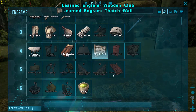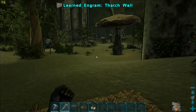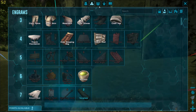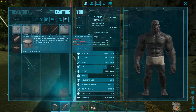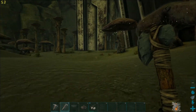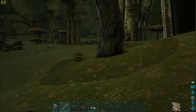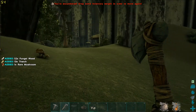I'm going to get a wooden club because it's easier to destroy things with, and then I want a thatch wall because thatch walls can help me make more of a base. I'll need to make more foundation, so I need to go get some fiber, thatch, and wood. What's pretty nifty about these mushrooms is that you can use their fungal wood and they give you a pretty decent amount of wood.